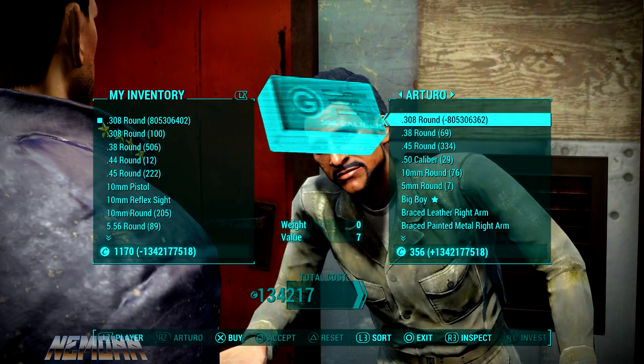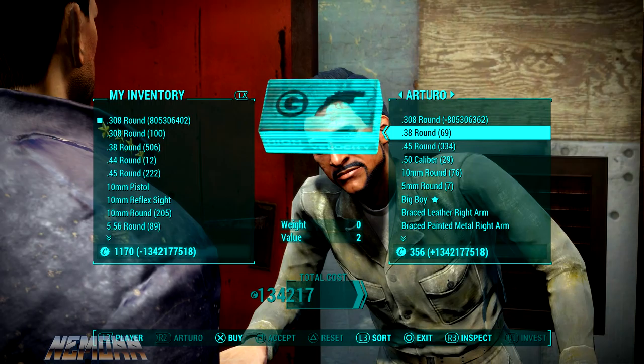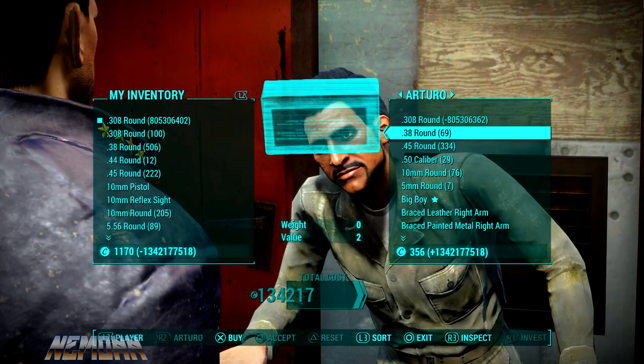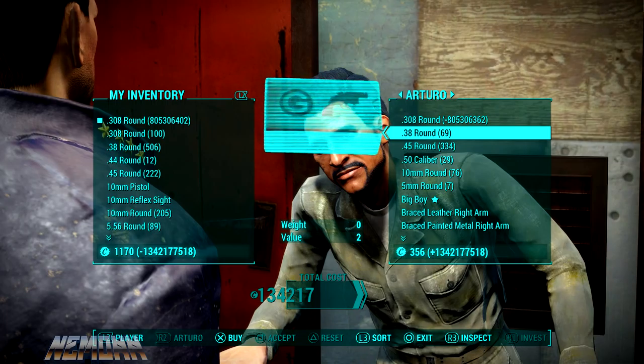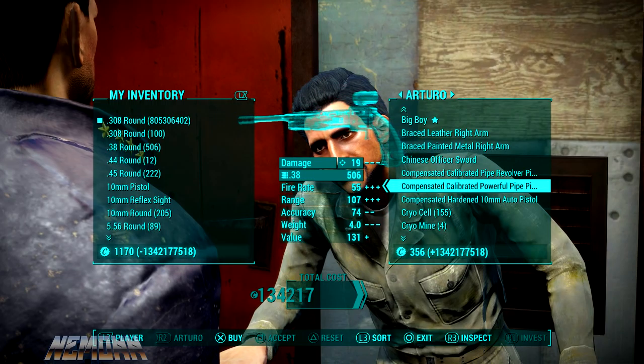Once you're done, you can literally buy everything in his inventory if you want. If you want to strictly get caps, sell back until you've drained all his caps, then leave him and wait about 24 hours, come back, start the glitch again, and rinse and repeat. Or if you just want his items, you can do it that way — that's how you get unlimited ammo, items, and caps in Fallout 4.